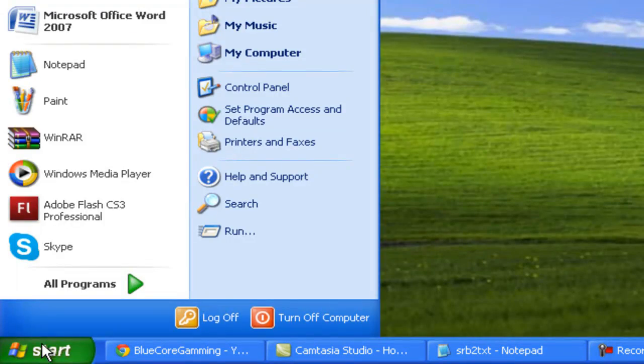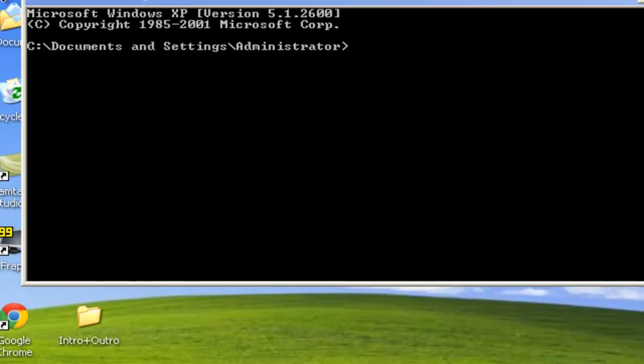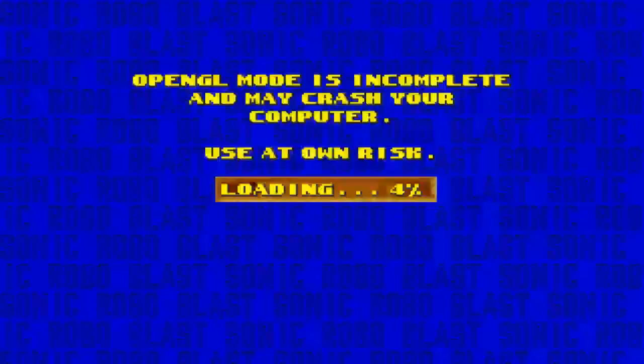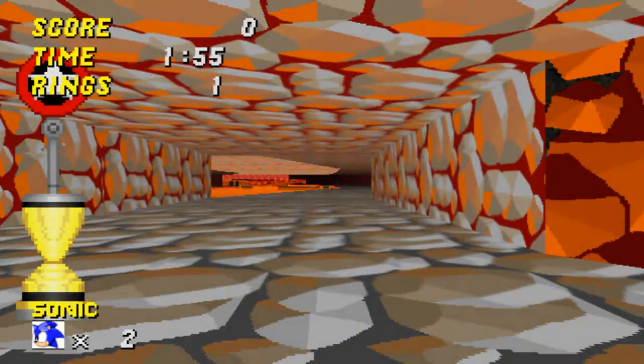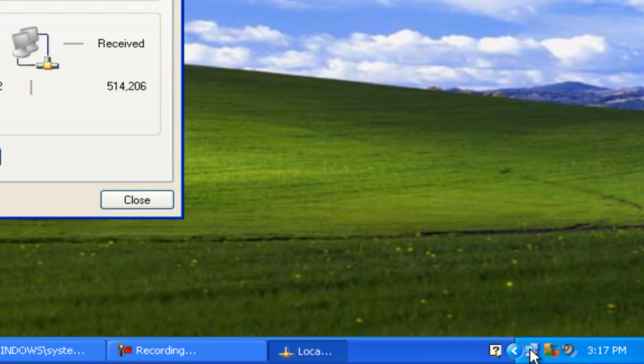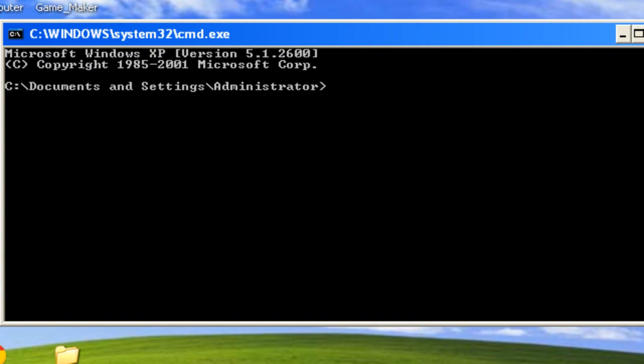For Windows XP, click on Run and type CMD to open it up. If you use Windows Vista, 7, or 8, type CMD in your search bar and you should find it there. For everyone else, double-click on your internet side icon, click on Support, and you'll find it there. To find your IP using Command Prompt, type in IPCONFIG.